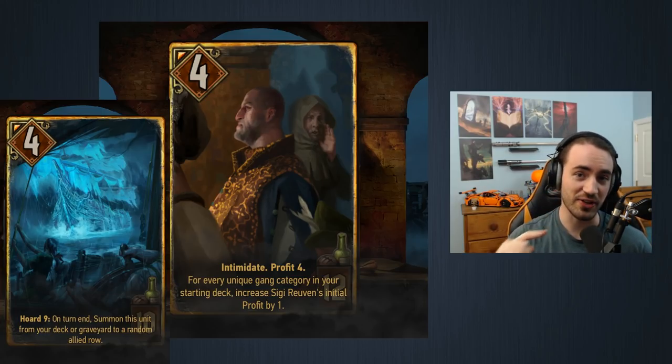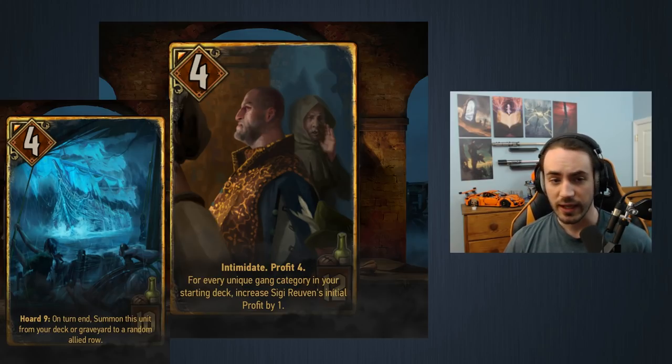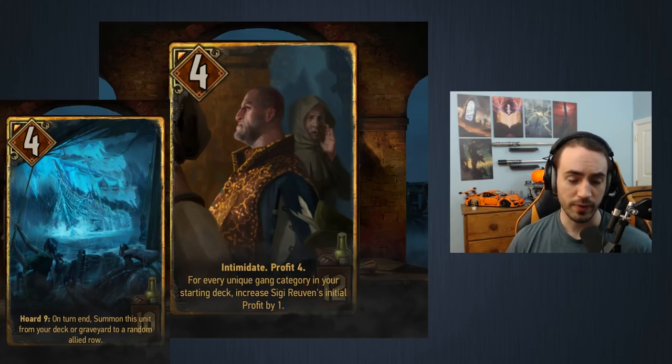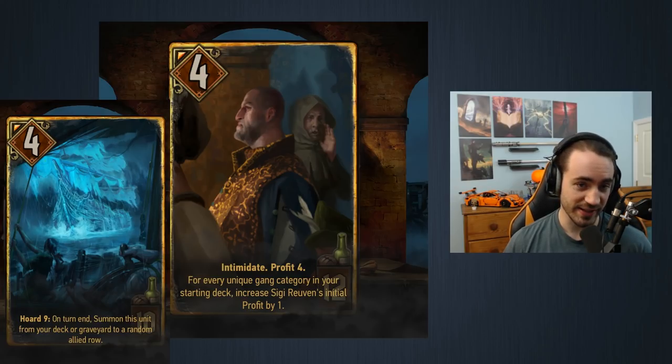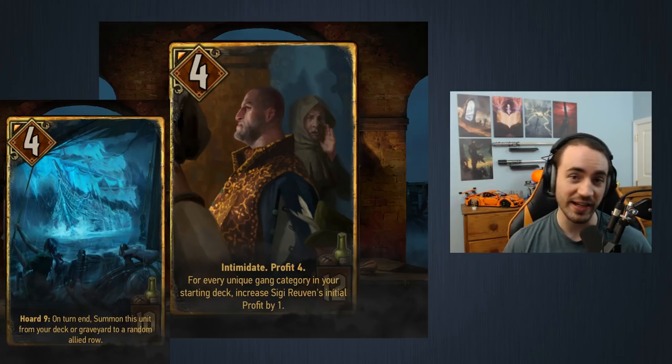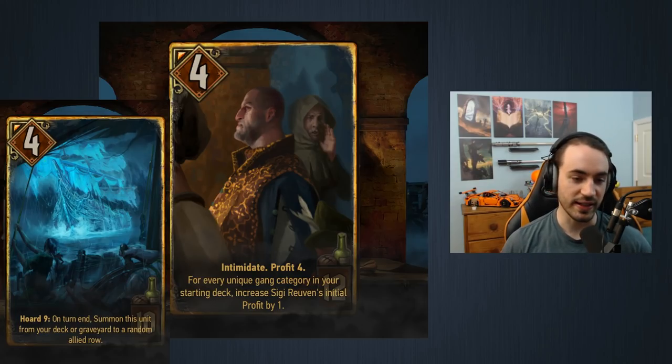Siggy has fantastic synergy with the Flying Redanian. The Flying Redanian isn't in the top five crafts but it does pair very well with Siggy. If you're looking for a bit of extra tempo in round one and you're playing Siggy, it's a very good card — but you need to also run Renew. If you're going to run Siggy and Flying Redanian, you need Renew so you can play Siggy again in another round to pull out the Flying Redanian.